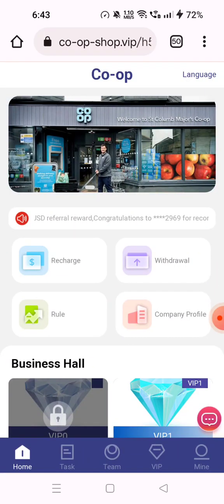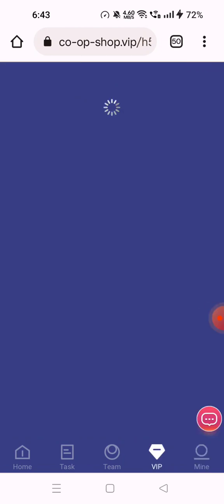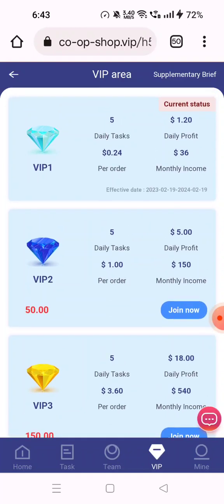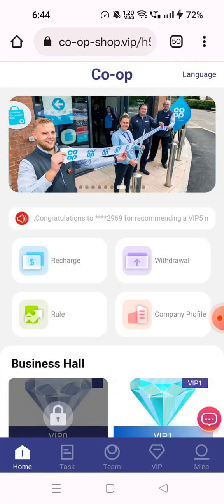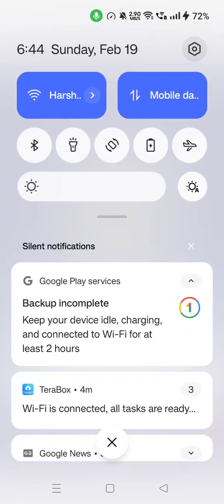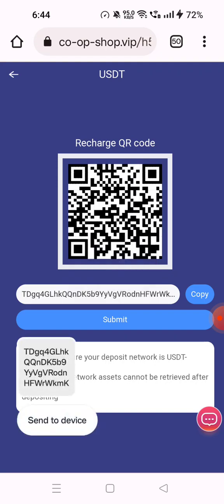Now you can see the full interface with recharge and withdrawal options. Here the balance is 10. For upgrading to VIP 1, you need around 20 USDT, and the monthly income is 36 USDT. It costs 20 USDT. To get started, click on Recharge, then copy the address.